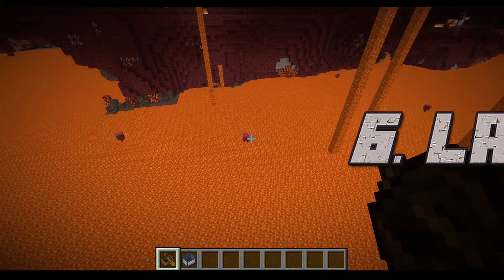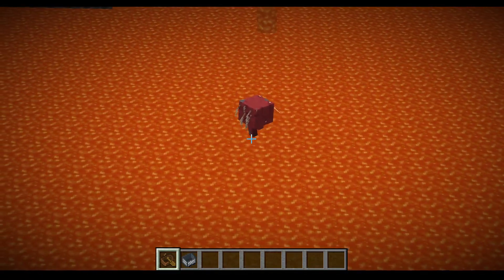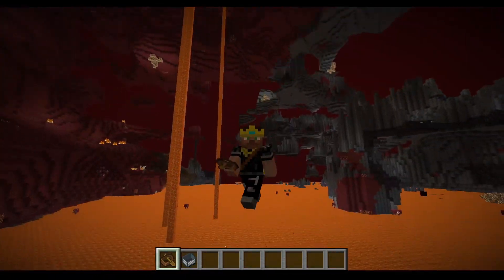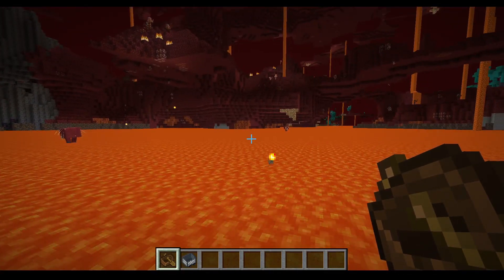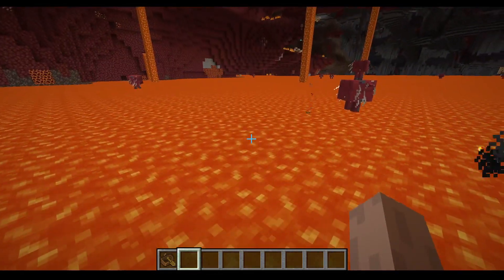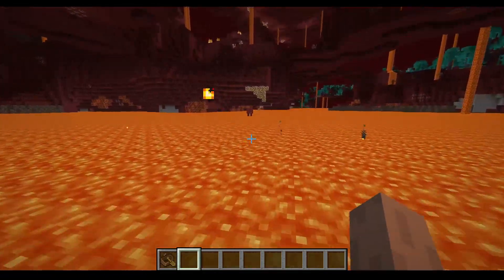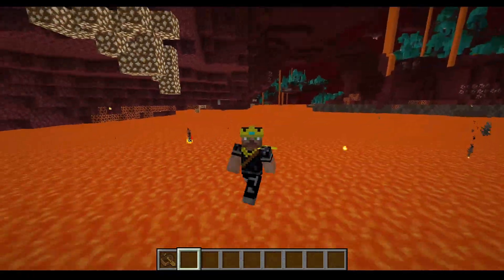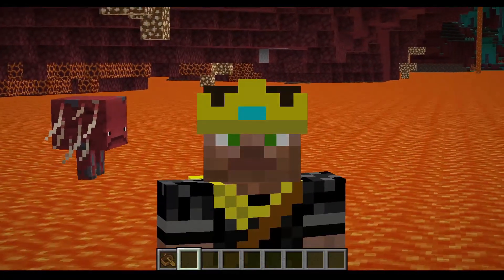Number six is lava boats. This one is more just for fun. Ever since striders were introduced, there isn't really a need for a lava boat — but it's still a fun idea my friends and I have talked about. What if you could use a minecart the same way as a boat in the nether, plopping it into lava and scooting along just like a boat in water? It would be easier than using striders, which are honestly a pain to use.